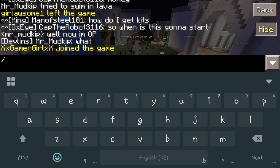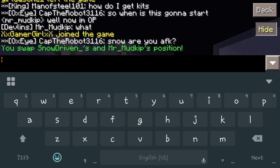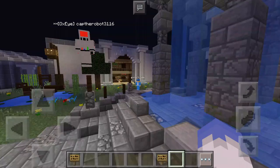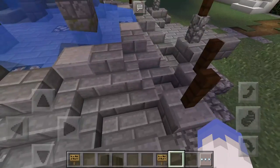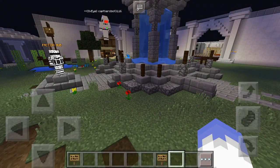There's also a swap command. You do 'AF swap' and then two player names — for example, 'AF swap snow Mr. Mud'. Now it literally switched me and him. So wherever I was, he's there, and wherever he was, I'm now standing. That's some of the cool little features they've got with this.